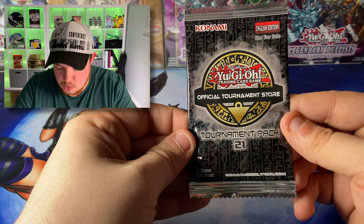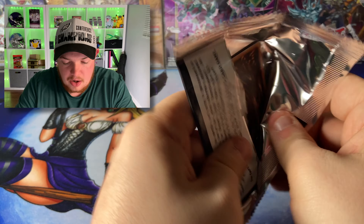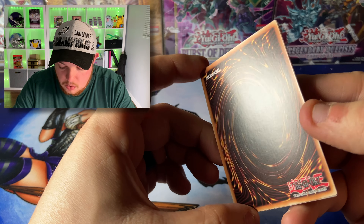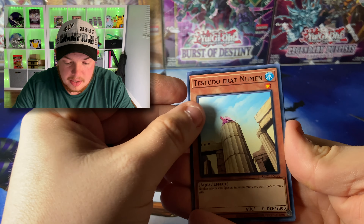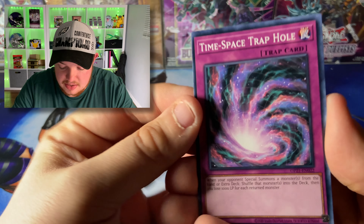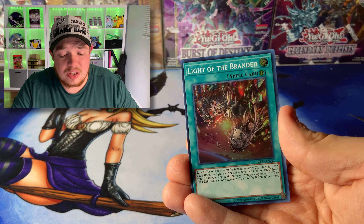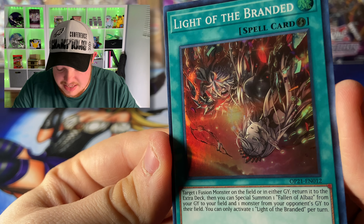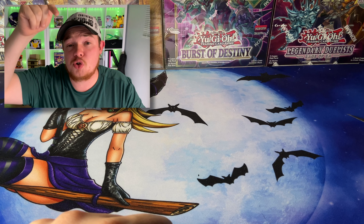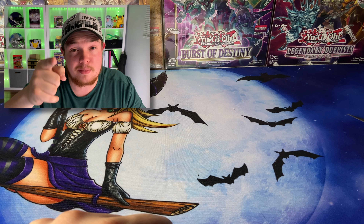Let's go into Tournament Pack 21. Come on Creed, help us out — can we get that Ultimate Rare? I don't see an Ulti stamp. The Numbing, Time Space Trap Hole — the centering on these things is horrible, what is Konami doing? And we're gonna end on the Light of the Branded. No Ultimate Rare, but we will take that for sure. Thank you so much Creed for these mystery packs — absolutely awesome. Everyone go check out Creed in the description and grab some mystery packs before they're sold out!